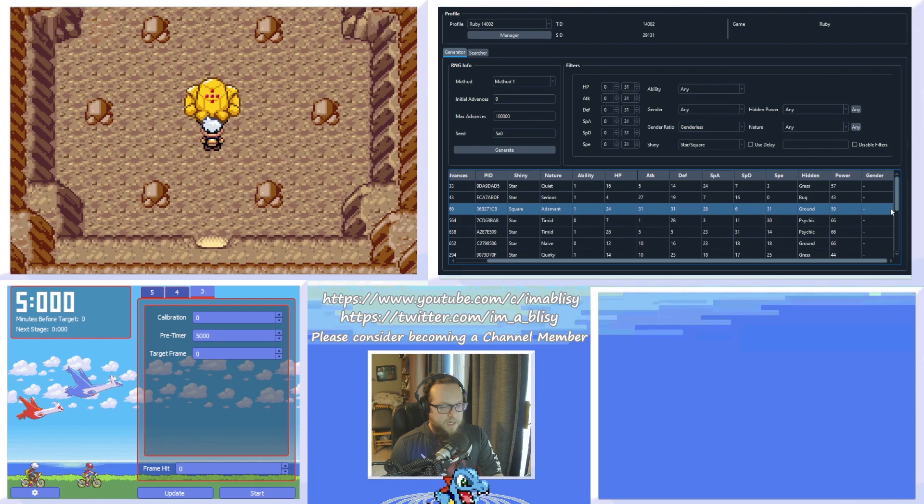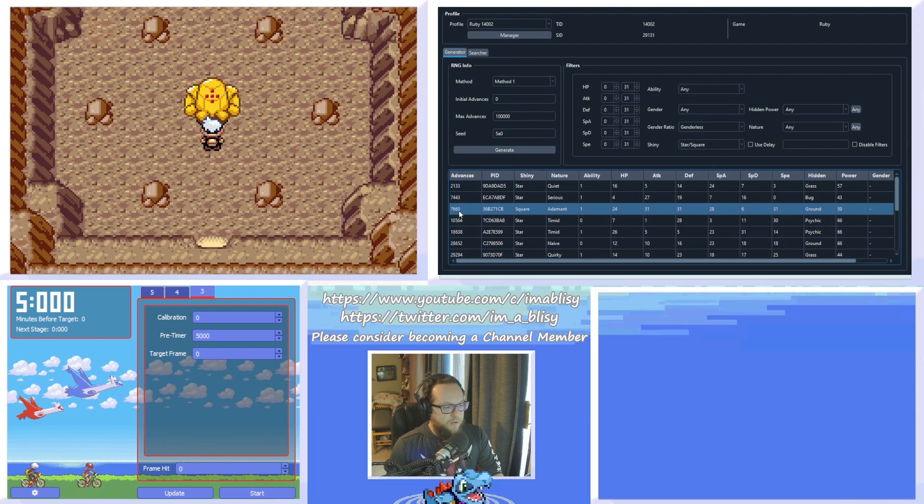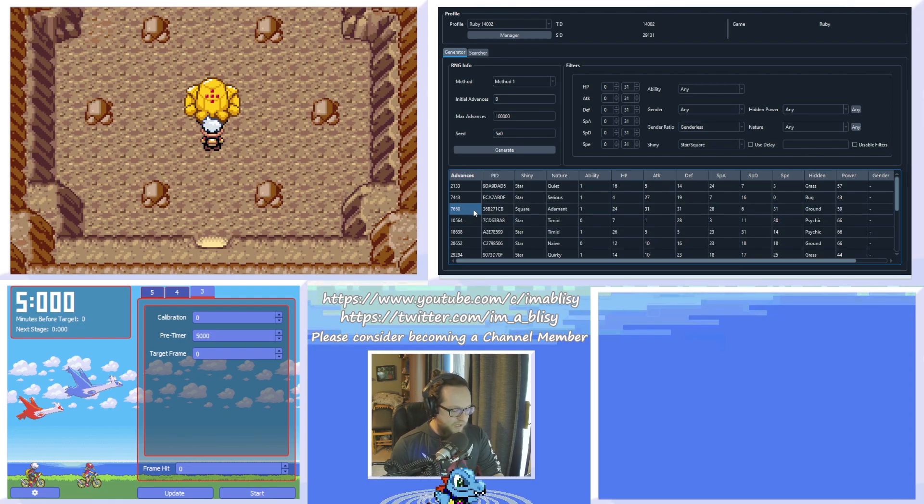After you find a spread that you want, just take note of the number of advances you'll need to reach it. I'm going to be going for frame 7,660 — it is an Adamant frame with 31 attack, defense, and speed, which is a pretty good spread for so low into the game, and it's also going to be square shiny. What we're going to do is copy that advances number and paste it into the target frame section of Eon Timer, and then we're just about ready to go.